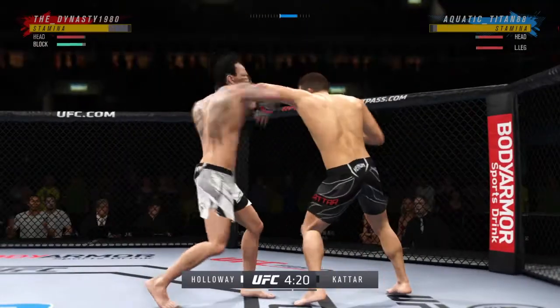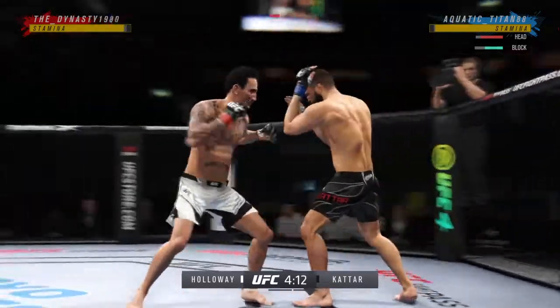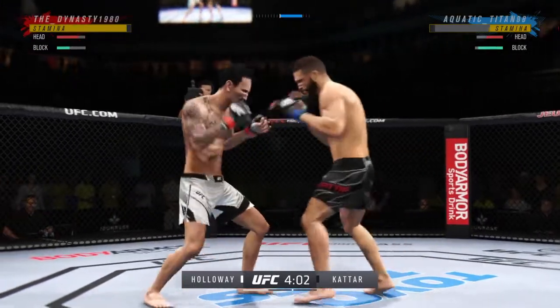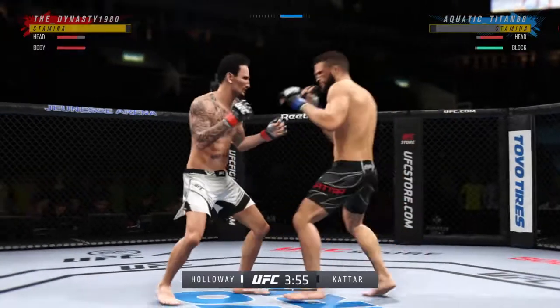Perhaps a sign of things to come as he lands a kick there — a nice kick landed by this gentleman. A nice shot there defensively to raise the guard and prevent any damage. Those hands never leave where they're supposed to be, and if you do that, most times you will block the shot that's incoming.